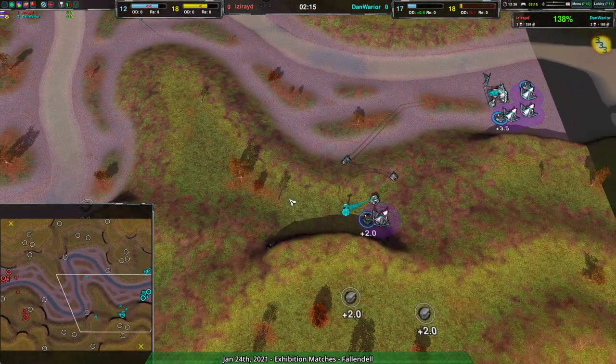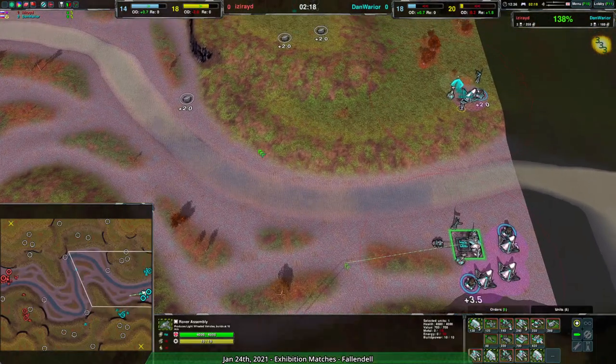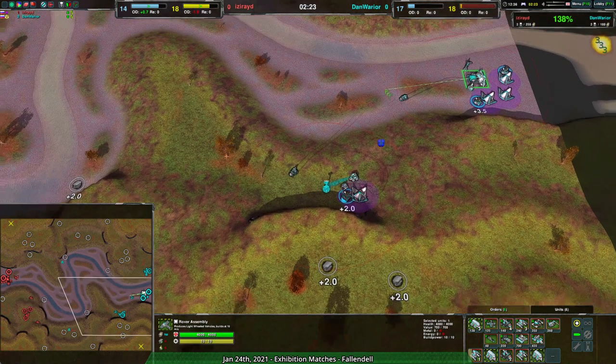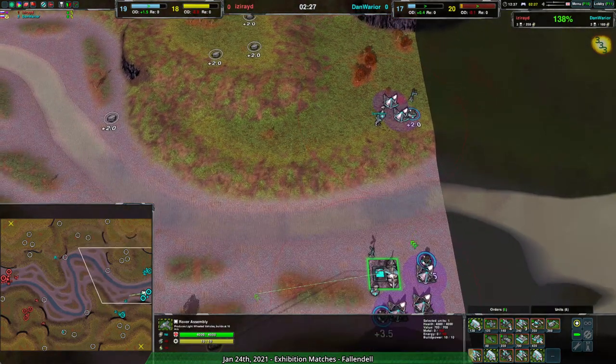It's a question of what Dan Warrior does to take advantage of this timing, because they could set up another mace and start building more metal extractors. They've got a nice opening with a lot of pressure applied - just push that into expansions and really press that economic advantage.